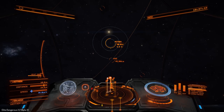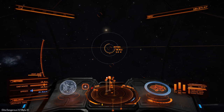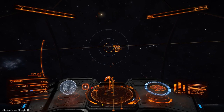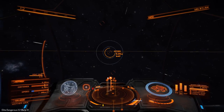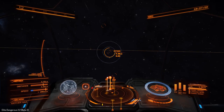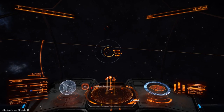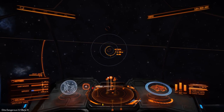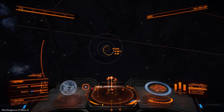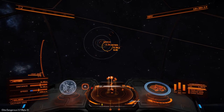Right then, here we are approaching Actaea. That's how I'm going to pronounce it. We're going to see if we can get to the coordinates we need. I have made some changes since you've been gone - the ASP has now been painted white, and I fitted an SRV.